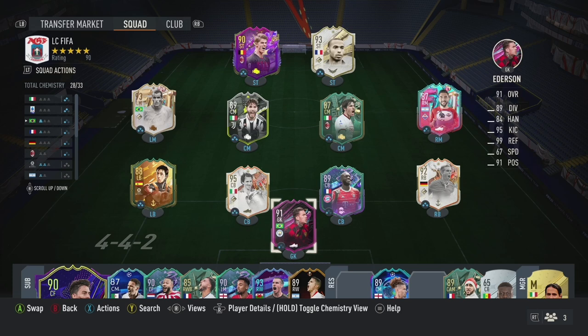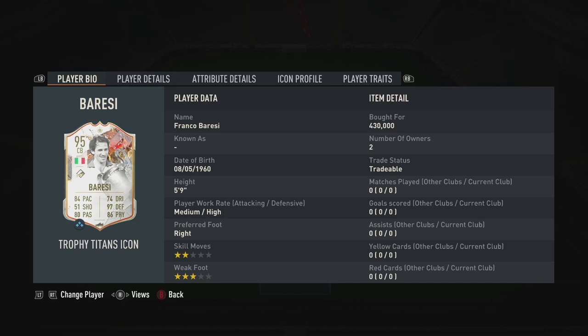As you can see on screen, this is the team I started him in. We've got Ederson in goal, Capdeville, Baresi, Upamecano and Lahm in defence, Rivaldo, Locatelli, Tonali and Gonzalez in midfield, with Di Ketelaere up front. Baresi is 5'9", with medium attacking and high defensive work rates, right-footed with 2-star skill moves and a 3-star weak foot.